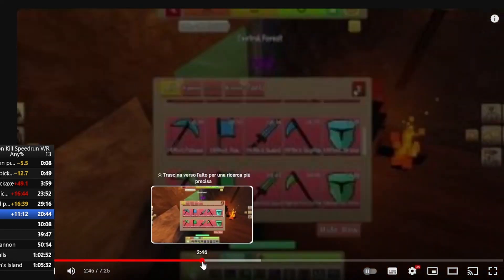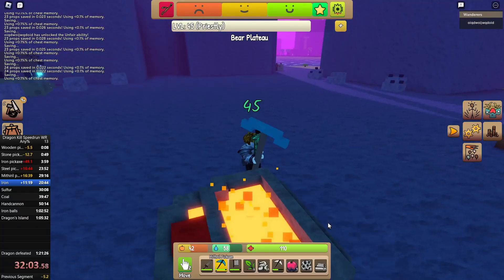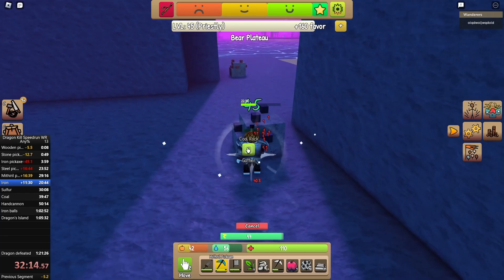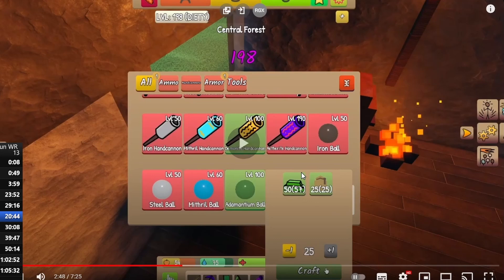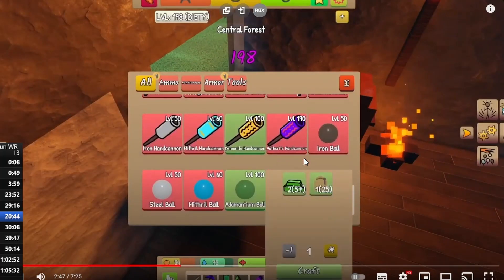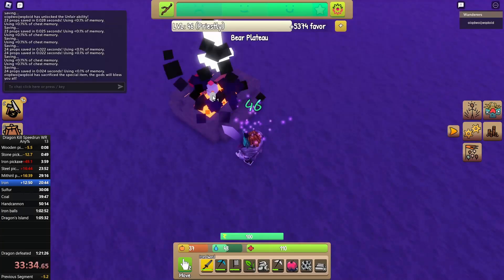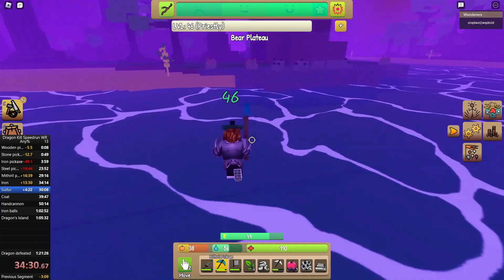I didn't know how many resources I'd need, so I watched my tutorial to check. I actually did need a little bit more coal. I watched my tutorial once again to see the quantity of balls the recipe would give me. Then I went mining again because I needed more materials and more levels — from my tutorial I saw that the hand cannon and balls require level 50.